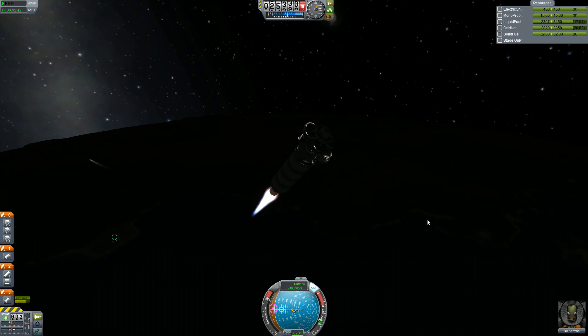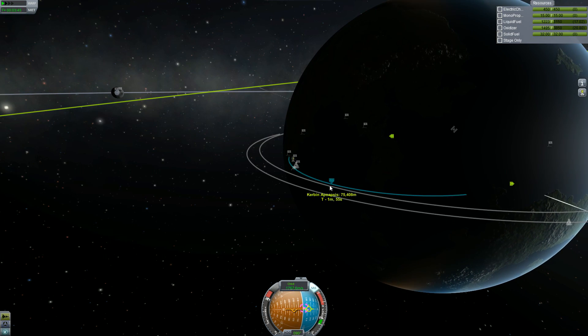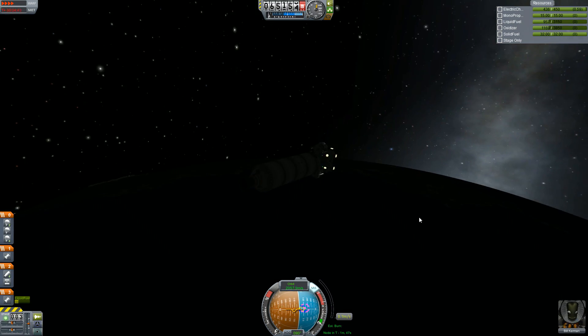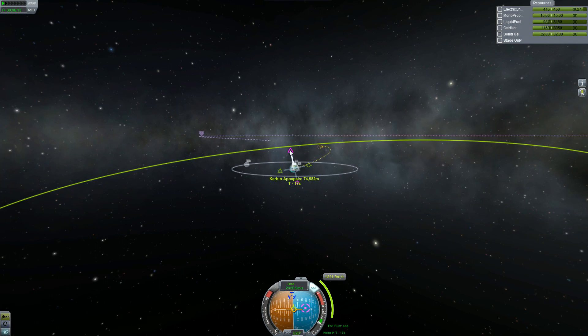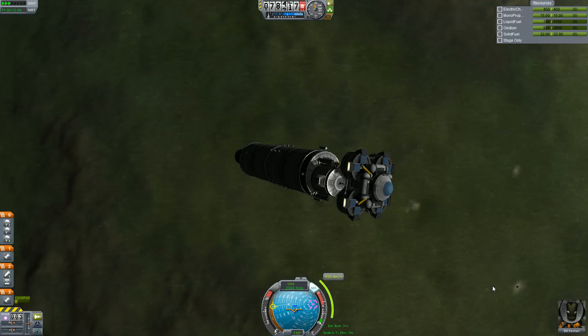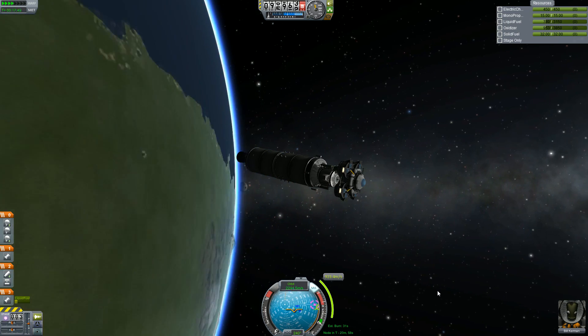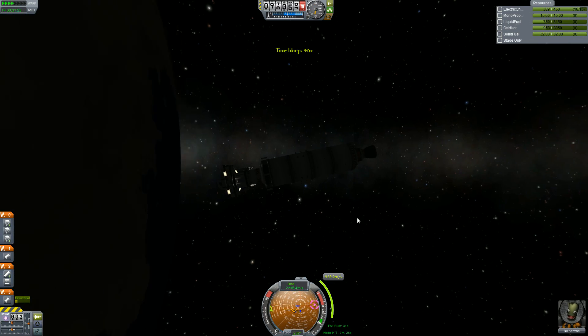Considering this Hercules rocket does not have the mainsail - we're using the Skipper right now - it's actually doing a pretty good job of getting small cargo into orbit. The Icarus is about seven to eight tons, so getting this into orbit and getting it to Minmus on one stage is actually pretty significant for a rocket. I'm really, really happy with the design of the Hercules.